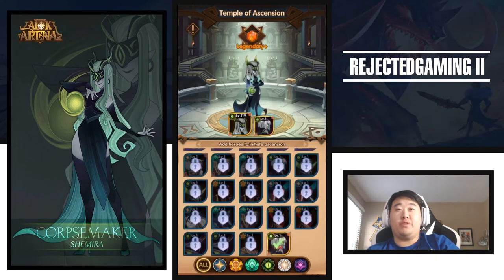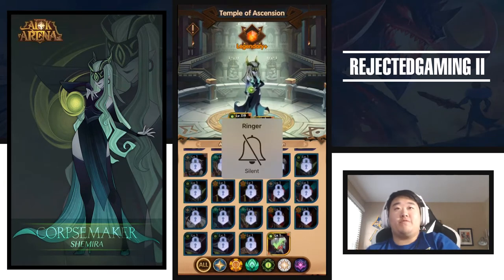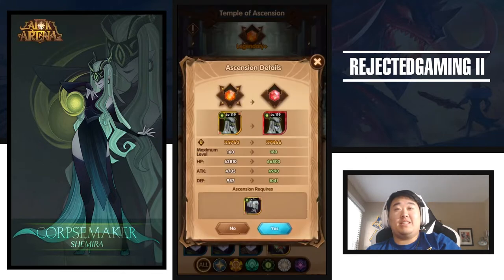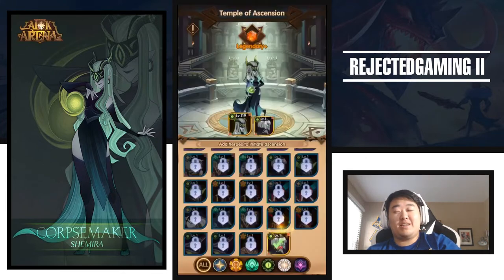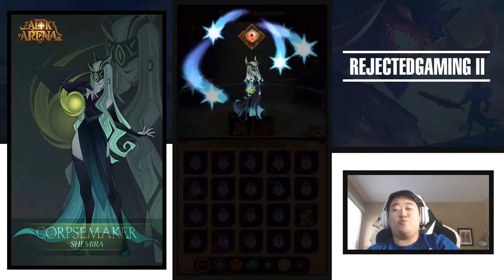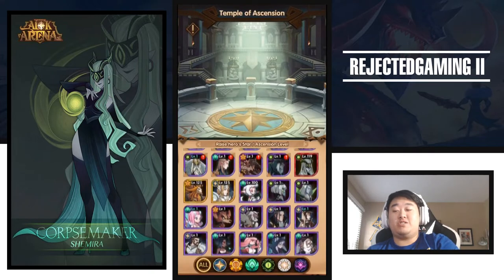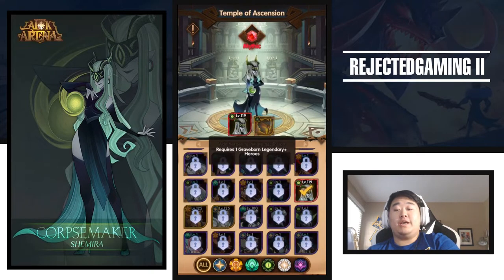I can do it now because I'm going to pick up the Belinda for the daily. Let's go ahead and ascend Shamira to Mythic. Pop that and we have ourselves a Mythic Shamira. I don't actually know what Shamira needs to get to Mythic+. Just any Graveborn Hero Legendary+. So that's really it. Requires one Graveborn Legendary+. Nice.